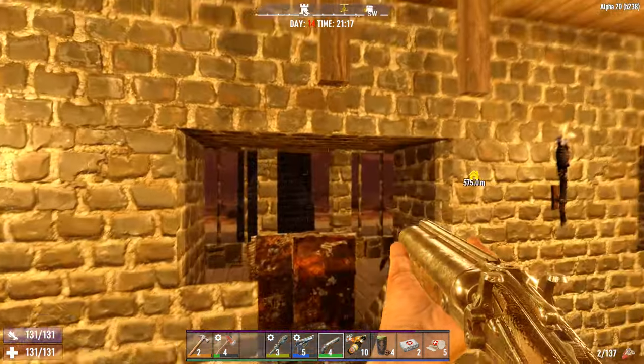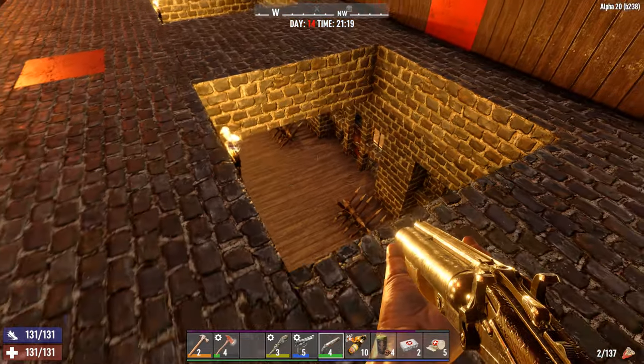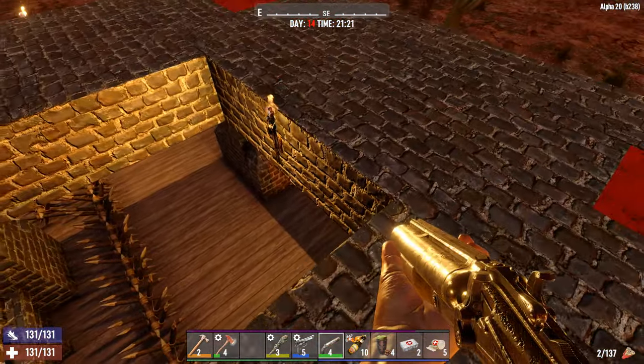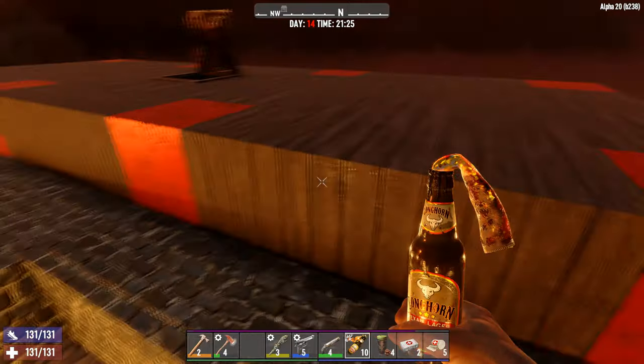Should shit hit the fan, we can always come up top. And once we're up here on our nice little balcony, you can see we still have openings to everything — the pillars if they decide to attack them, the front of the base, all that. I think we're gonna be fine. Let's get in position.